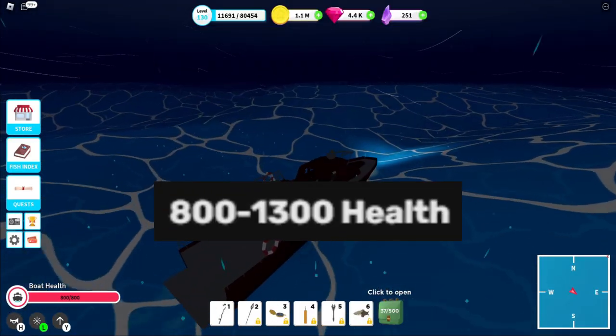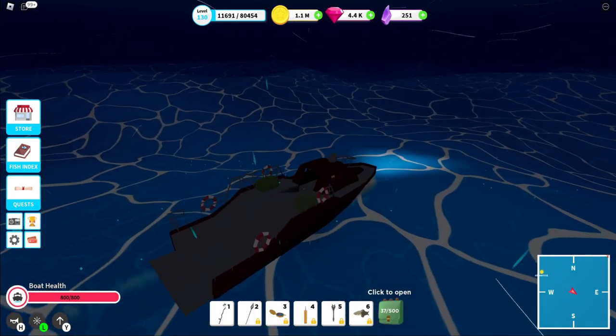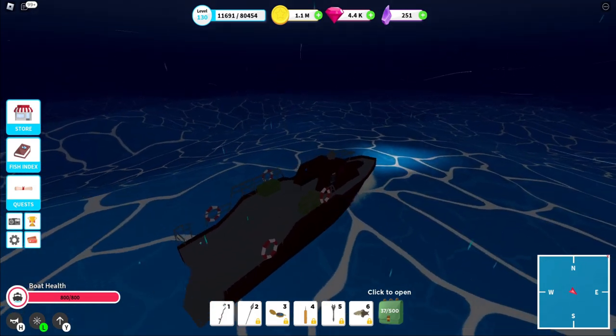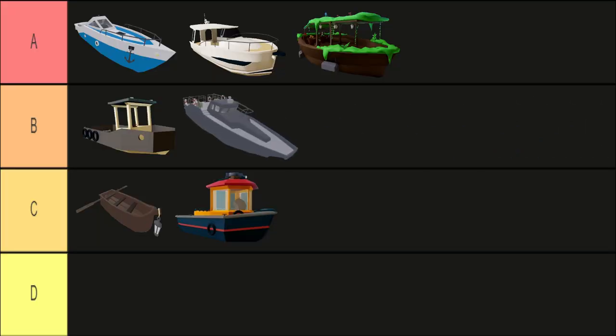Next up we have the armored boat. Its huge health pool allows it to really take a beating, with its effect even potentially nullifying the damage of an attack. However, while being able to tank many hits is great, being able to dodge hits is still better — which this boat, with its combination of huge hitbox plus low speed, cannot really do. Still though, B tier.